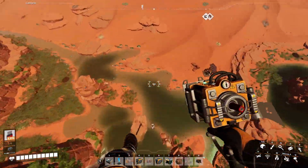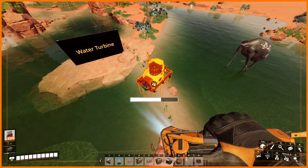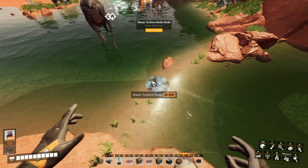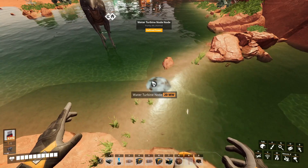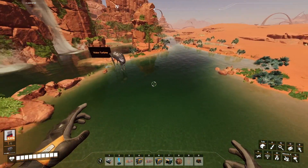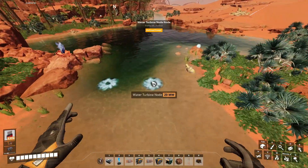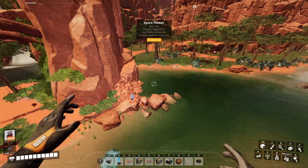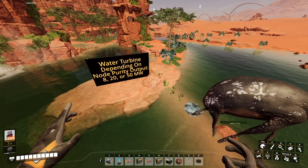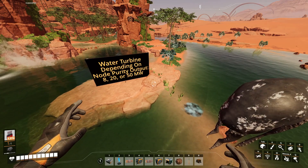The last thing to focus on for this mod are water turbines. You'll see these nodes around the map. These are water turbine nodes — this one gives you an output of 20 megawatts, and this other one is also 20 megawatts. They're not all 20 though; they all vary depending on where you put them. Depending on the water node, your output could be either 8, 20, or 50 megawatts. These are all 20 over here, but if you go down you'll see some that are 8.